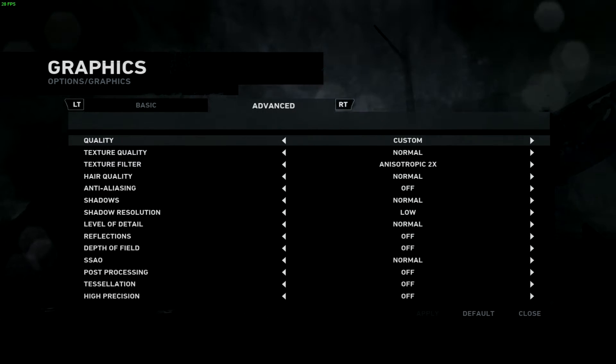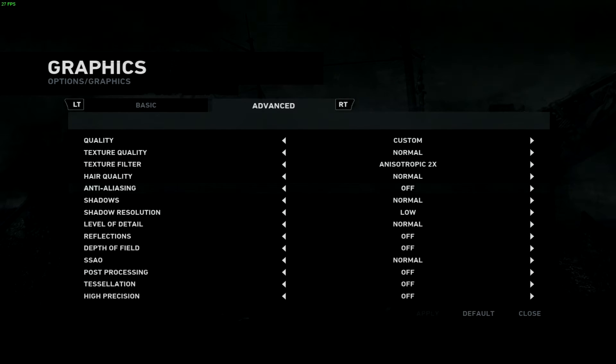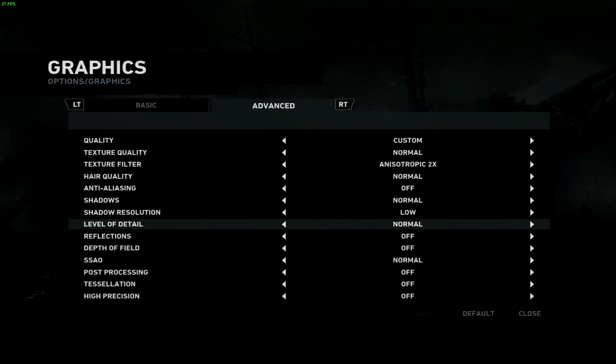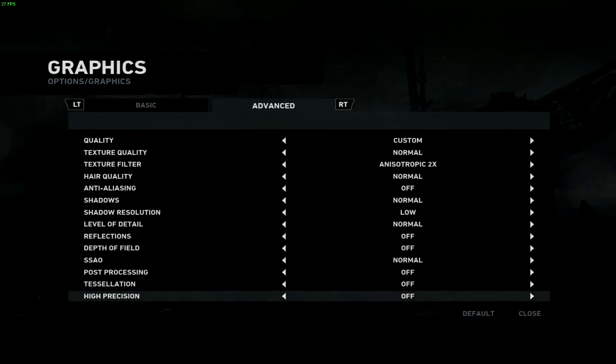For advanced settings: texture quality is normal, texture filter anisotropic two times, hair quality normal, anti-aliasing off, shadows normal, shadow resolution low, level of detail normal, reflections off, depth of field off, SSAO normal, post-processing and everything else off.